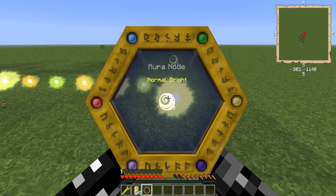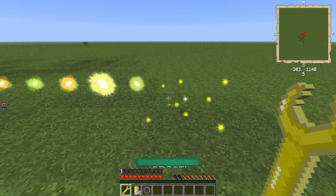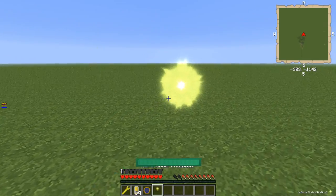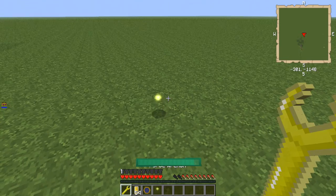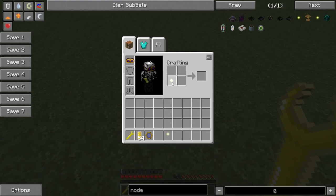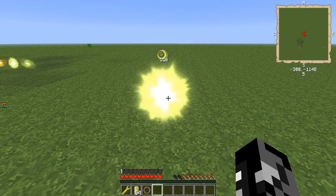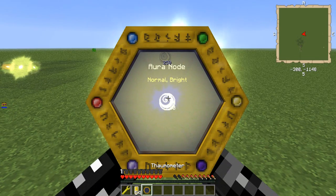This one is Normal and Bright. So, for example, if we want to take this one and combine it with this — again, we're going to get a much larger node. We're putting this on the left and it's just going to combine the air aspect, and then we're going to get that just like this. So now we've got a 250, and it's a Normal, Large, Bright node.